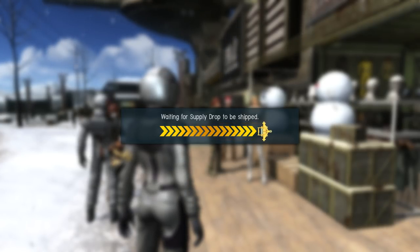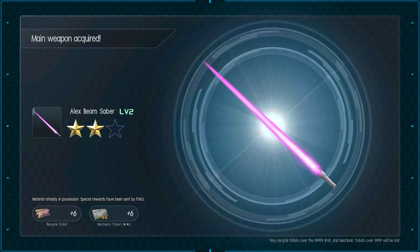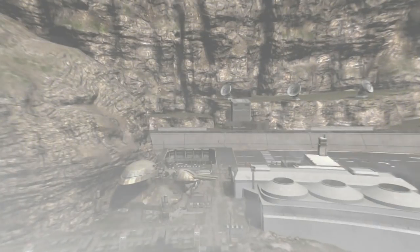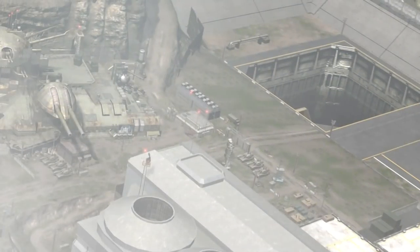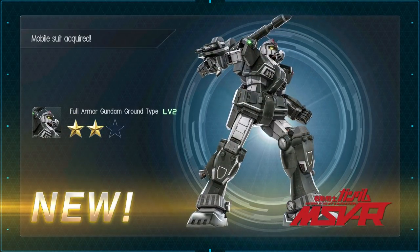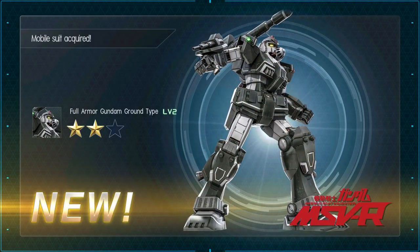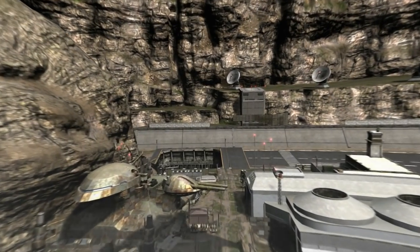Not a lot of good luck lately. We have an Alyx Beam Saber — I already have one. A Heat Saber Enhanced. We have the Ground Type Full Armor Gundam at level two! Okay, that kind of takes the tension out of this video. I got it on the third part of the spin.